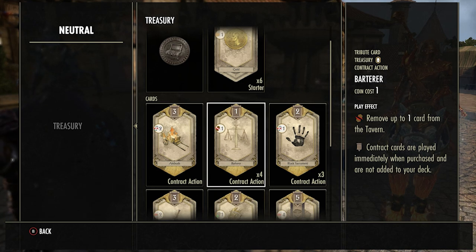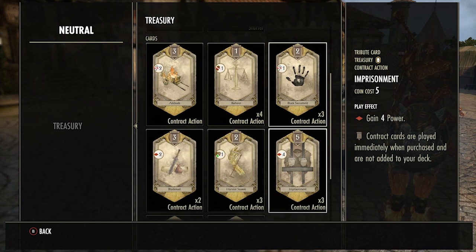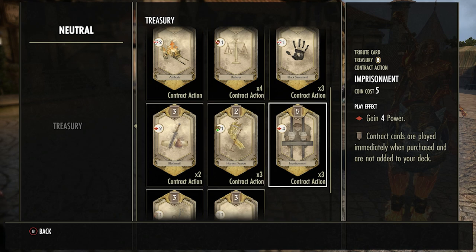Barter is a really good card that costs one coin. It's good on your own turn to get something fresh in the marketplace so you can buy a better card. Also good if you have very few cards and can see something like a Rally — you can reset it so your opponent can't have it. The Black Sacrament is also really good — just knocks out one of the enemy's agents for only two coins.